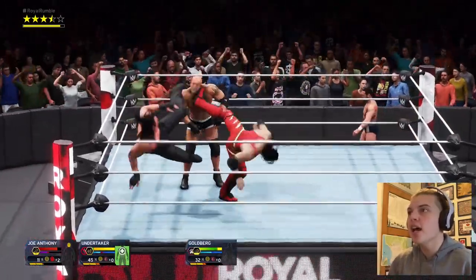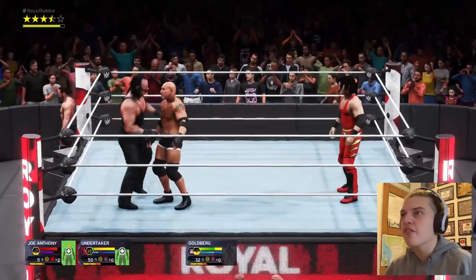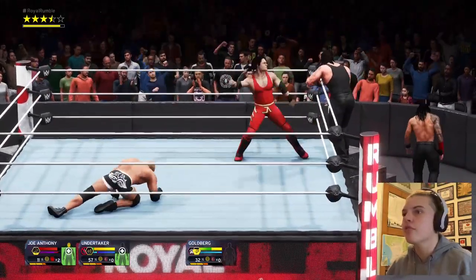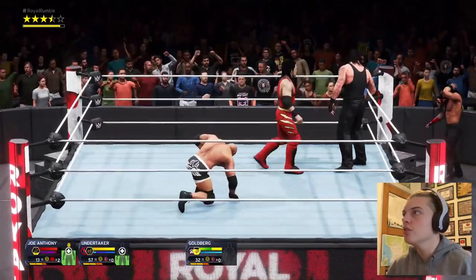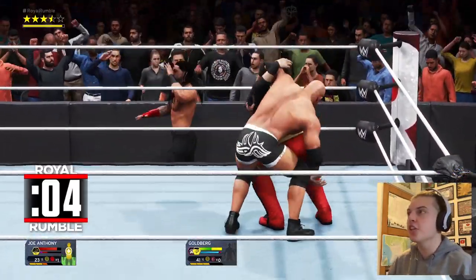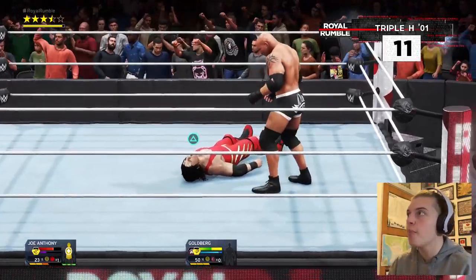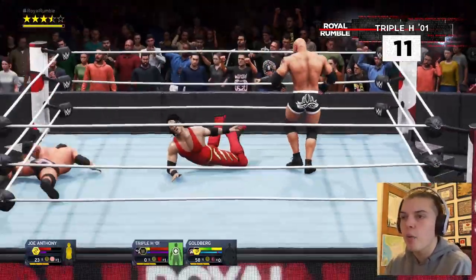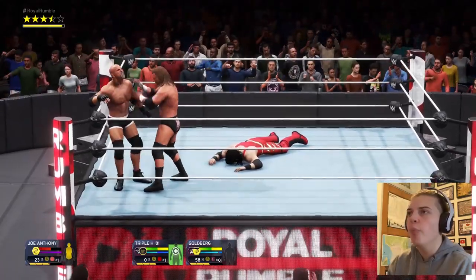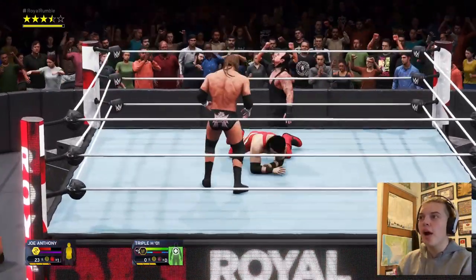Teaming up with the Undertaker — spinning back kick, superkick. Undertaker just hit an enziguri to Goldberg! I'll let them two fight it out for a minute. Over the top — went for a clothesline, didn't work. Superkick again — I've eliminated Taker! It's me and Goldberg — this isn't good. Pump handle slam! Here comes the '01 version of Triple H at number 11. Triple H eliminates Goldberg!